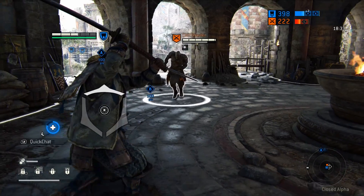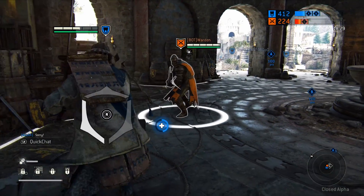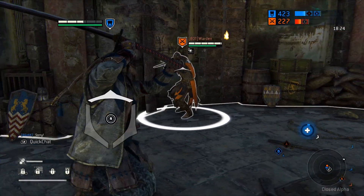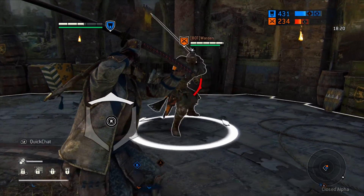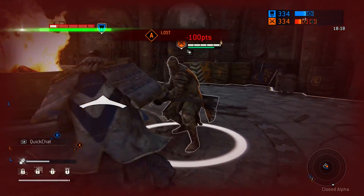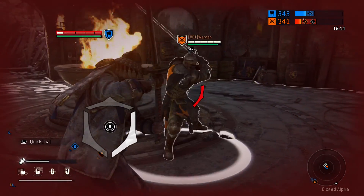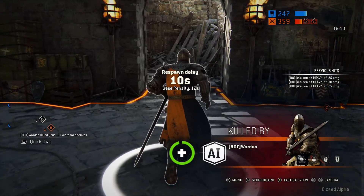So left trigger is to hold a block, and then you can go left guard stance, right guard stance, top guard stance. And right bumper is to slash. It looks like I'm gonna die here. Hopefully I don't. Oh, I died — not good.